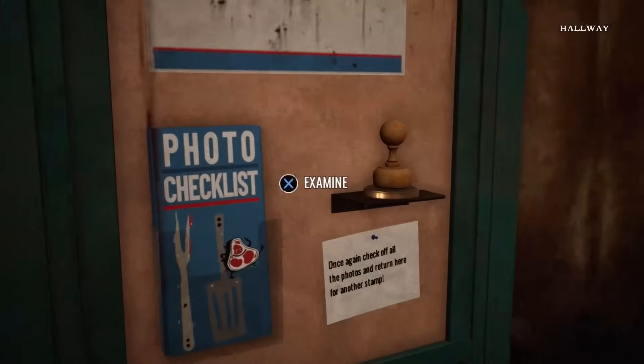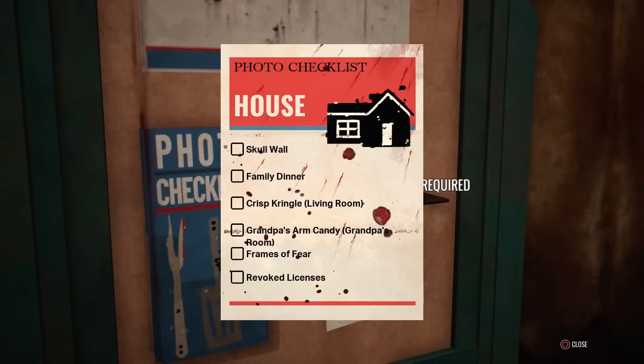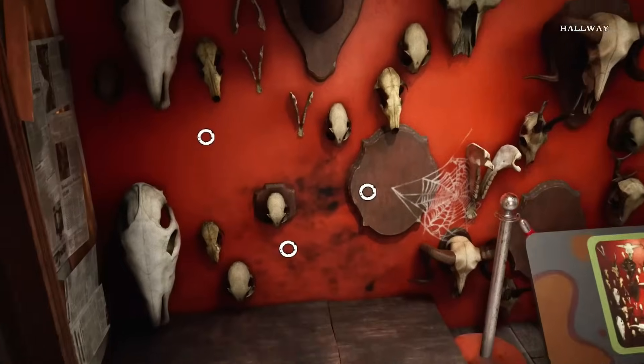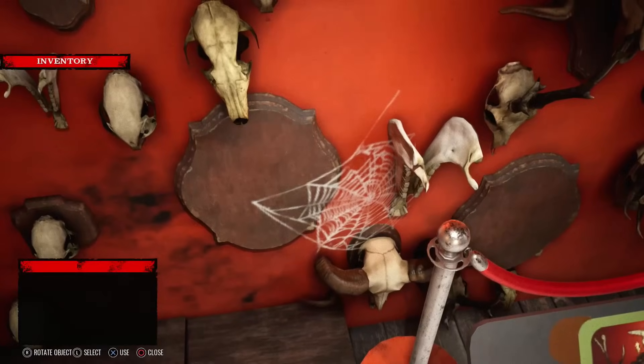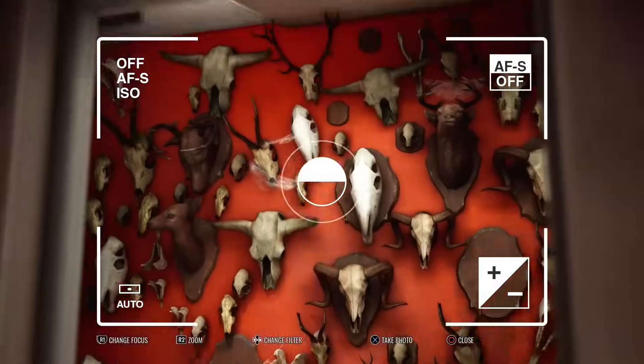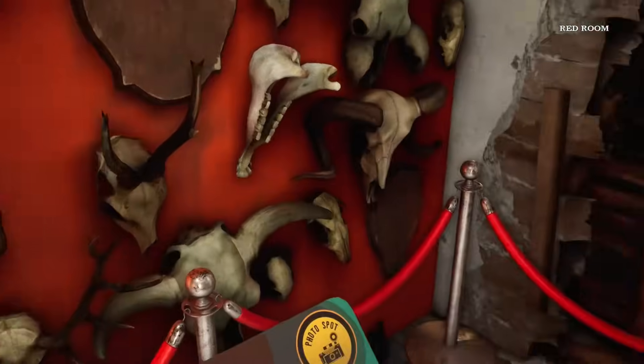We get a new checklist: skull wall, family dinner, crisp cringle, grandpa's arm candy, frames of fear. Actually quite a lot. Oh, we've got items to put here! I'm guessing I probably have to find everything first before I take a picture of this.